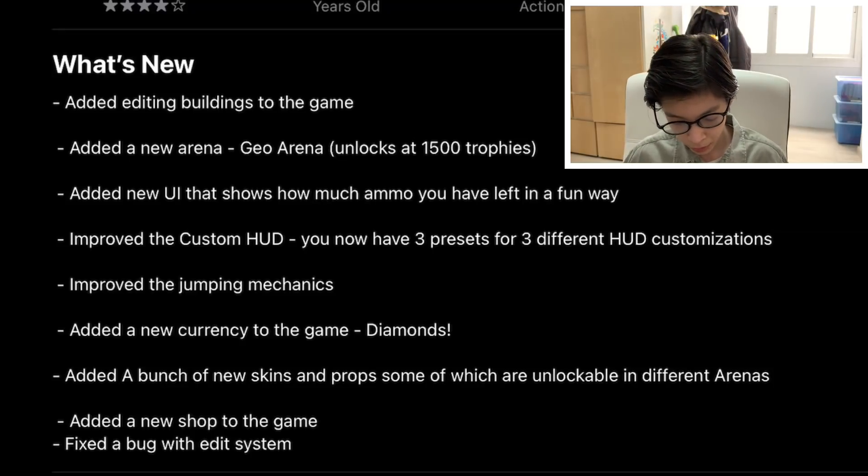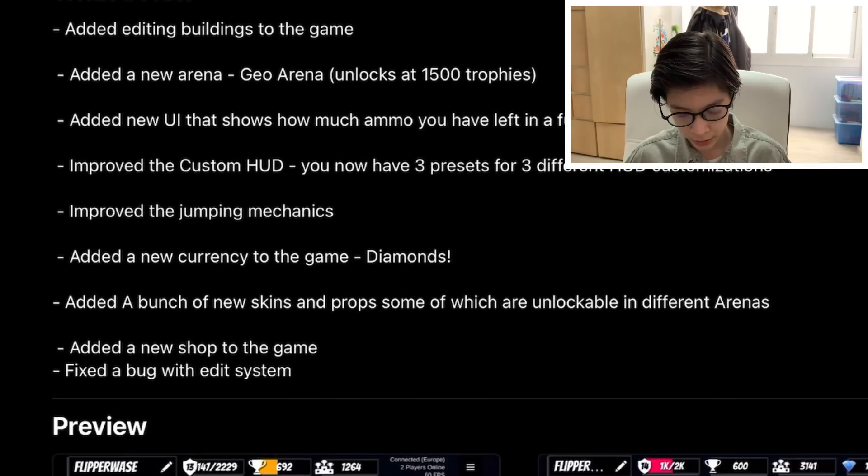They added a new arena called Geo Arena, which unlocks at 1,500 trophies. They also added a new UI that shows how much ammo you have left in a fun way. They improved the custom HUD — you now have three presets for three different HUD customizations. So basically, you can create three different HUDs, and if you lose a HUD, you can save it by switching to another preset.